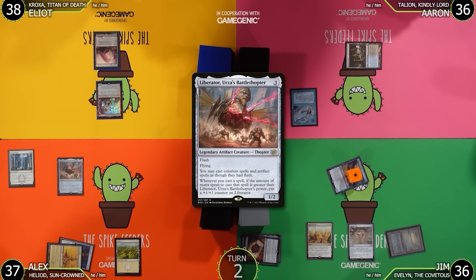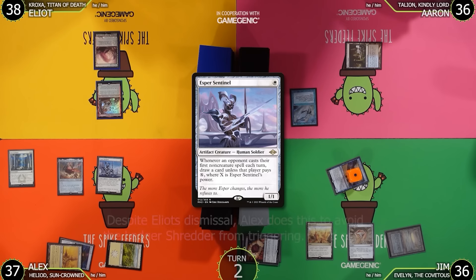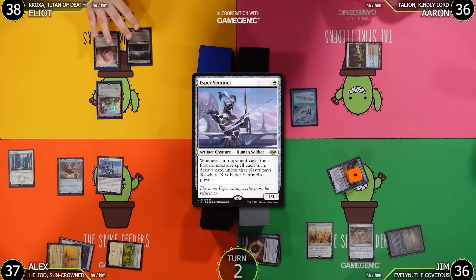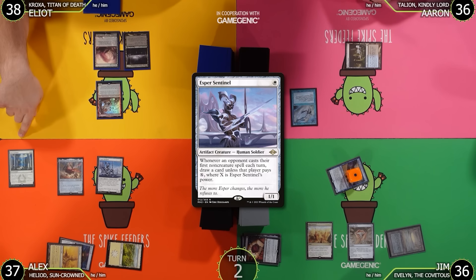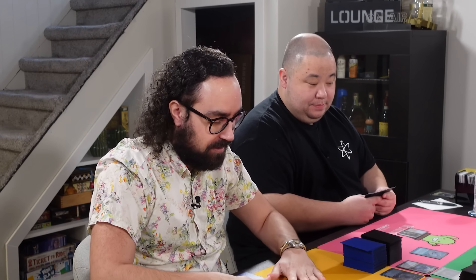Aaron untaps and draws. In Jim's draw step, Aaron flashes in Esper Sentinel. In Aaron's main phase, he plays Urborg, then goes to combat. No blocks — Aaron attacks Jim with Ragavan, Nimble Pilferer for 2. Jim goes to 34 and Aaron gets a Ragavan trigger, making a Treasure.